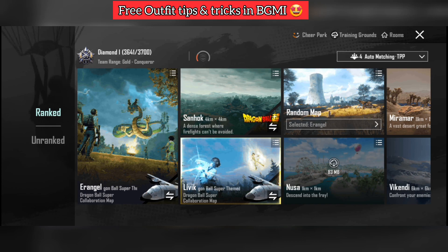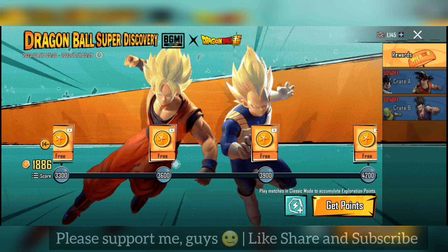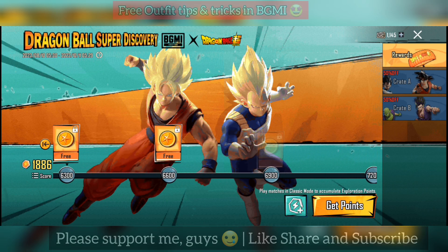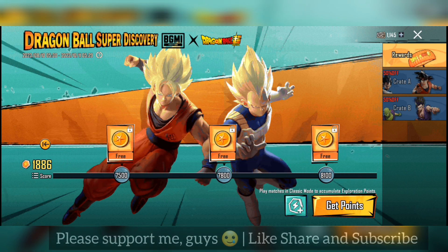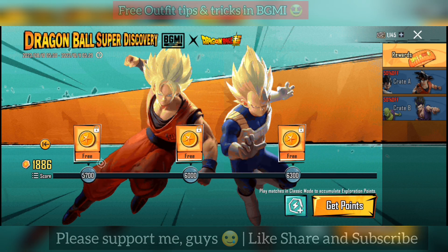You have to collect all the points daily. You have to play matches in the new mode to increase your points each day. Collect all the golden coins, then you can open a crate. If you're lucky, you can get a DP28 upgradeable skin. You can also get materials and identifiers.